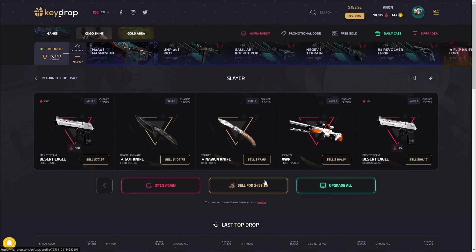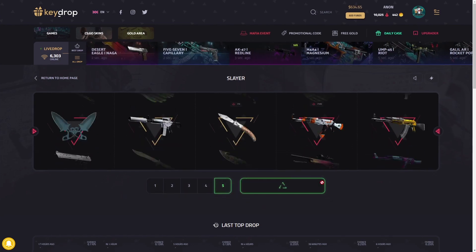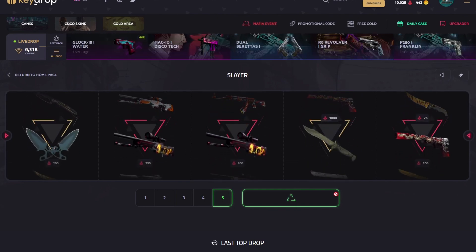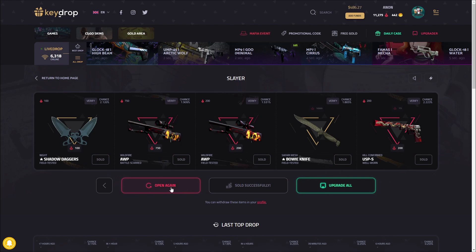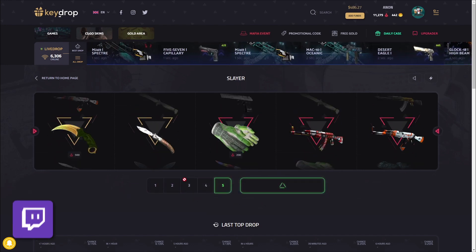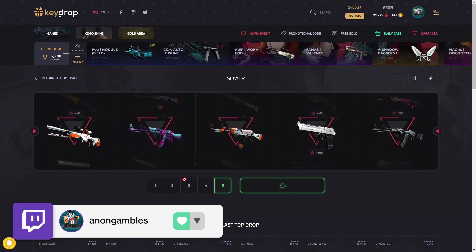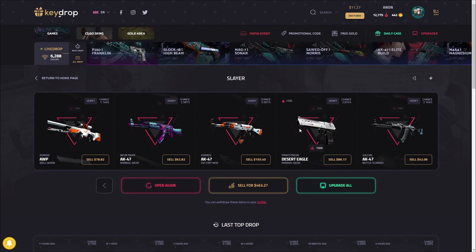I don't know about this one. $4.53 — not bad at all. We're going to lose a little bit of money there but it's not too bad. Come on, just one like $700 pull. I don't think that's a $700 pull there — yeah, we lost a little bit. This is our entire balance on the line. I think we might just start upgrading some stuff after here. That's a pretty good roll upgrade — pretty much broke even. We have $11 left in the balance. Let's do some upgrades.